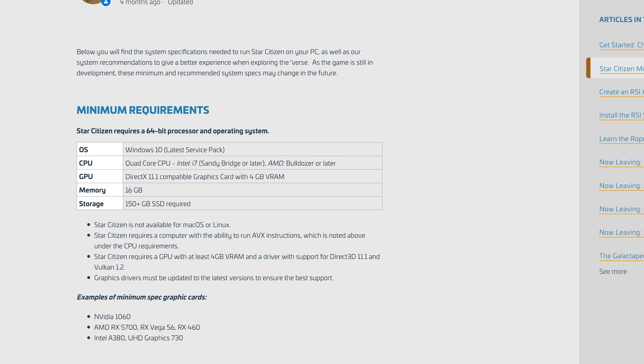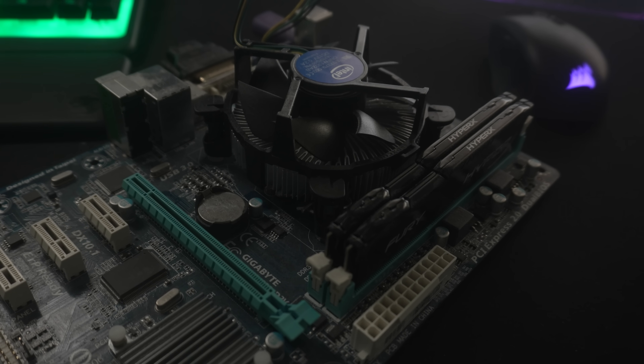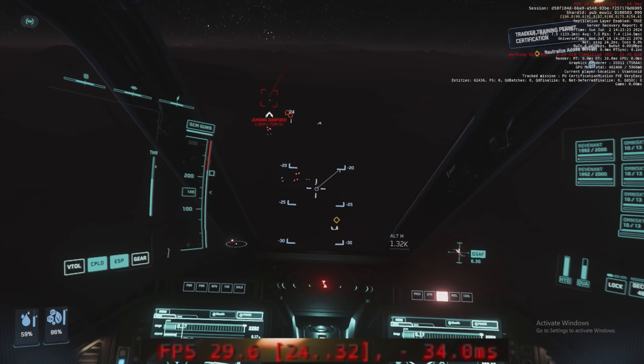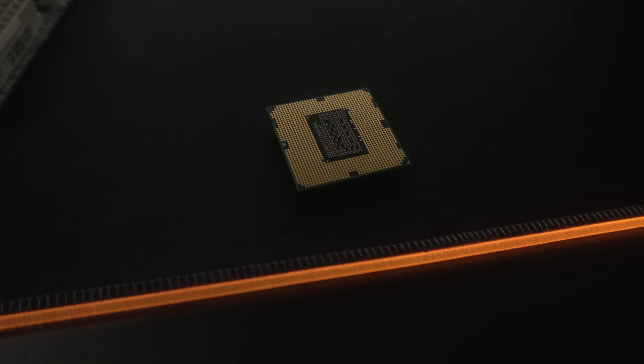Star Citizen's official minimum spec is a bit of a mystery — a catastrophe, maybe. The website's recommendations are madness. I've looked at this in the past, about a year ago, and we tested out their recommendations: a quad-core i7 from Sandy Bridge, a 2011 CPU.